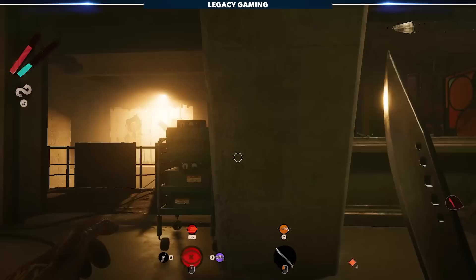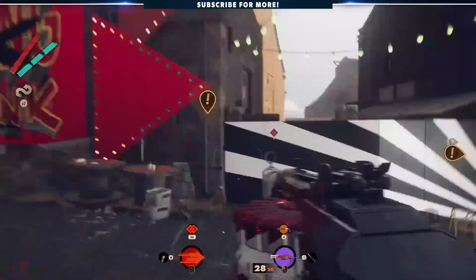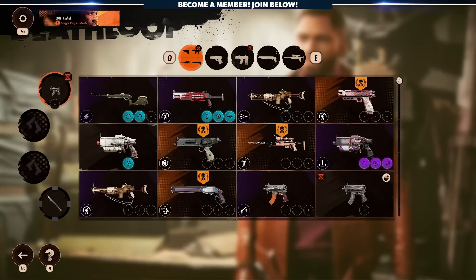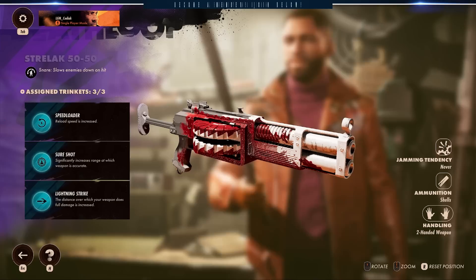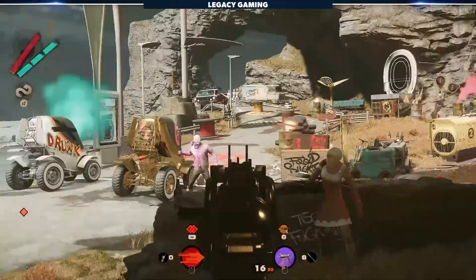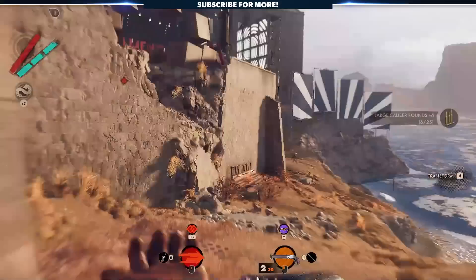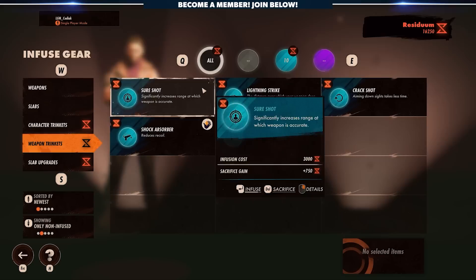When it comes to guns, you're going to want to experiment, and once you get Infusion, building your arsenal becomes that much easier. Once you infuse a weapon, it'll come back each and every loop — that means you can drop a weapon during a run, pick up something else to try, and the next time you wake up on the beach, the first gun will be back in your inventory. Build out your inventory to include weapons of all shapes and sizes. Just remember you need to infuse anything you want to carry over, including trinkets — if you infuse a gun but don't infuse the trinkets, only the gun will carry over.